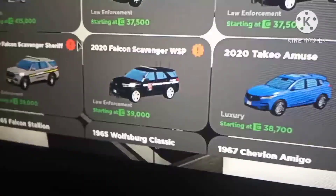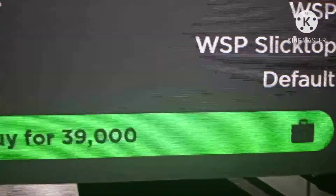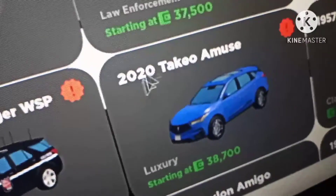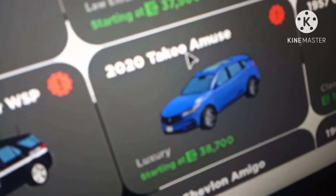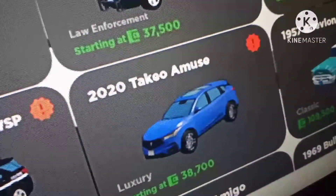We already reviewed the Inventador. Here's the new Ford GT. And here's the 2020 Explorer Sheriff and the 2020 version of the Falcon Scavenger WSP, with that new bar around it. The last vehicle here is the 2020 Take-You Amuse, also known as the 2020 Acura RDX. I do not like the way the Acura RDX looks - I like the back of it though.